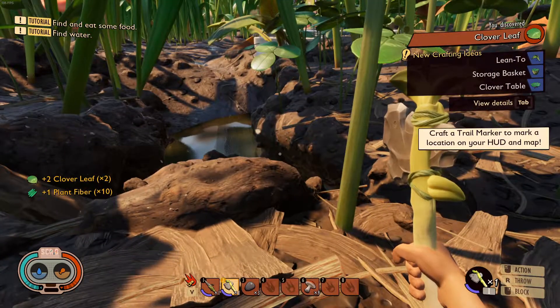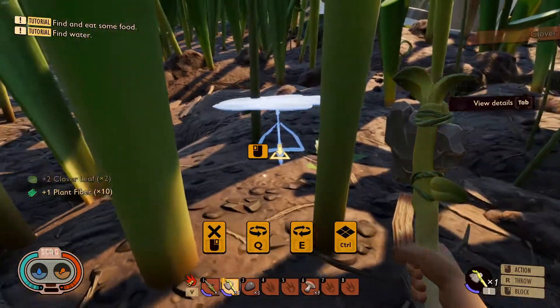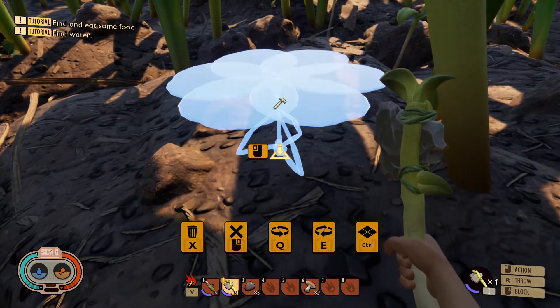There we go — we have the clover table recipe. You're going to need three clover leaf, two sap, three ant parts, and one sprig. That's pretty cool. Let's quickly construct one.